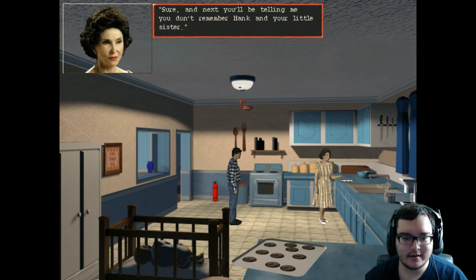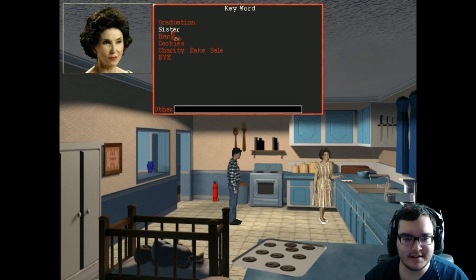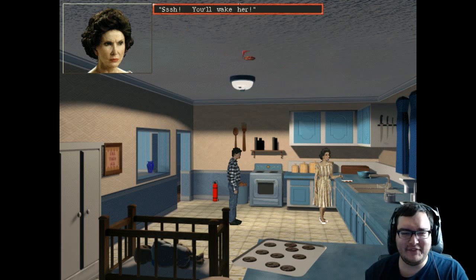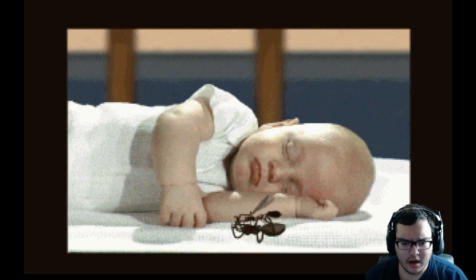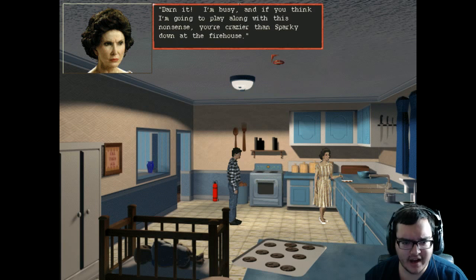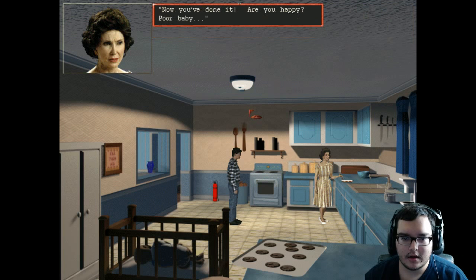'You always were a kidder, Steve.' And her face is serious. 'Next you'll be telling me you don't remember Hank and your little sister.' We have a little sister — I assume that's the baby. 'If she wakes up she'll just want to eat again.' Then we woke up the baby from our yelling! 'There, there — did your brother scare you? Let me see.'